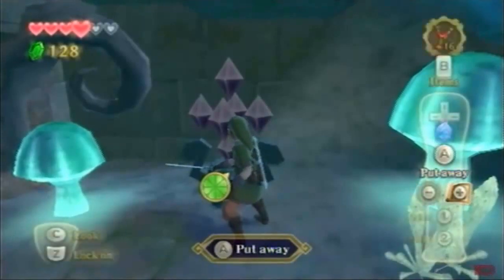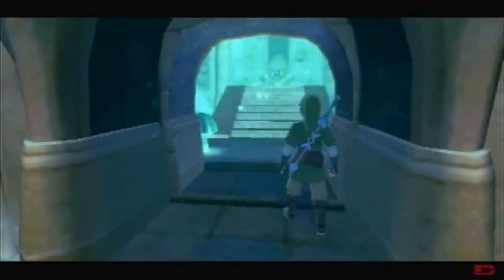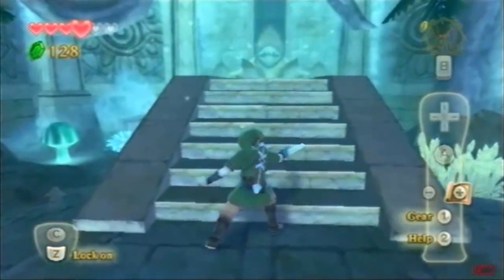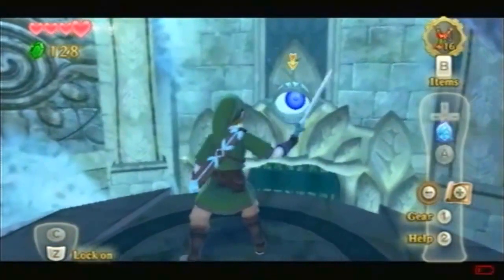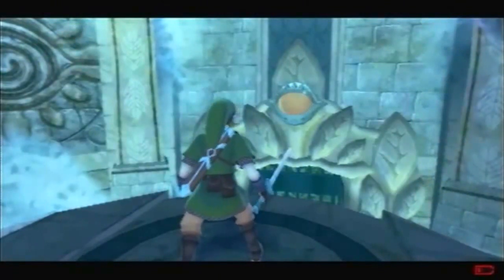And the door is open. Yay. So we can go through here. It looks like Twilight Princess. I don't know what you have to do here. Actually you have to confuse it, I think. Yep, that's how it works.